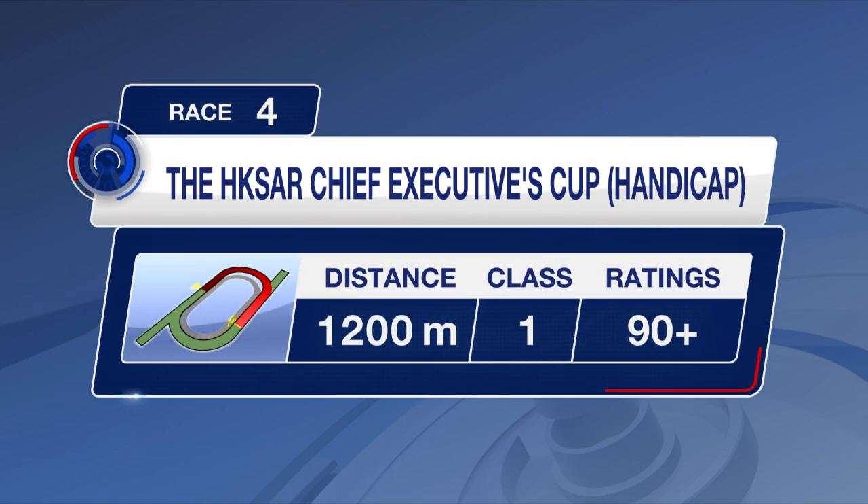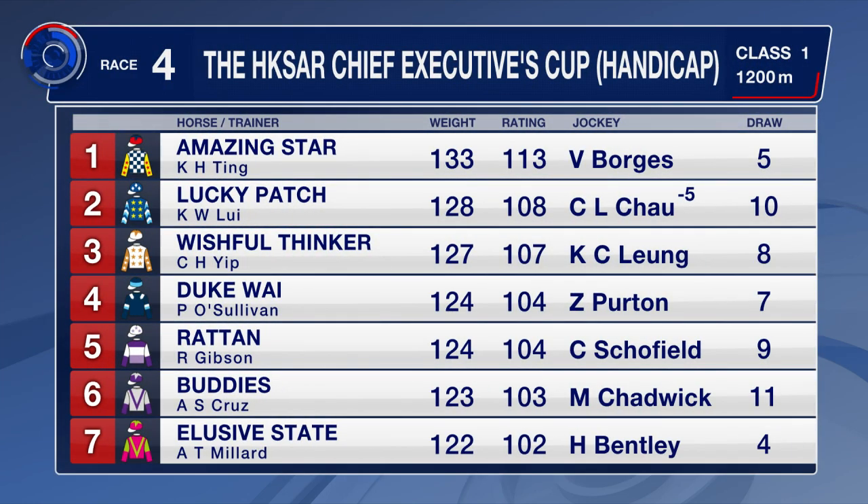Let's have a look at the main race of the day then, the HKSAR Chief Executive Cup. This is a Class 1 contest over the 1200 metres. Amazing Star had a big upset in a Group 2 at the back end of last season. Can he do it again?